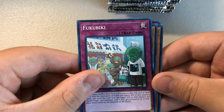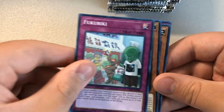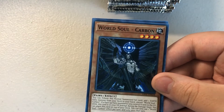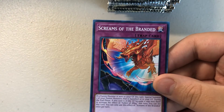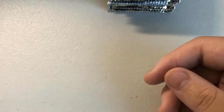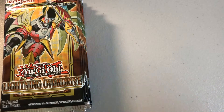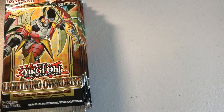Fukibikuki, Pharaonic Green Sphinx, World Soul Carbon, Screams of the Branded. First half done, moving on to the second half. Pretty interesting — some cool cards so far.